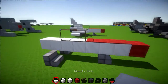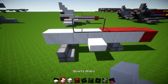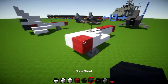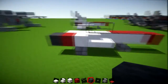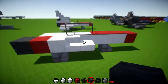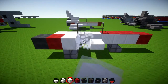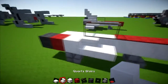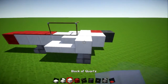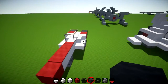Right next to the front piece of glass, place down a quartz slab, then a stair, then a full block, then a piece of red wool, and then grey wool which is your engine. There are quite a lot of different blocks being used here. If you're on Xbox I recommend swapping that out for white wool, but if you're on PC and you've got quartz, do it this way: slab, stair, full block, red, and then grey.